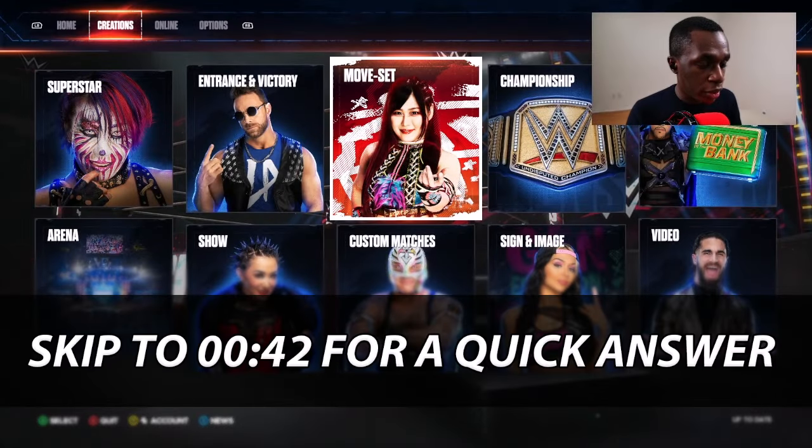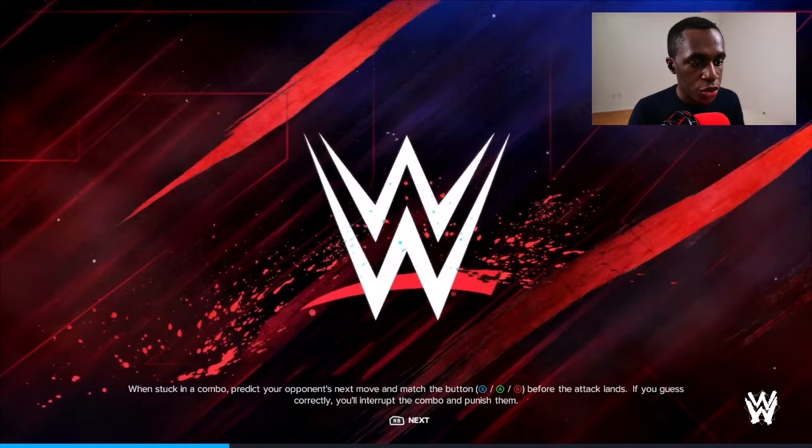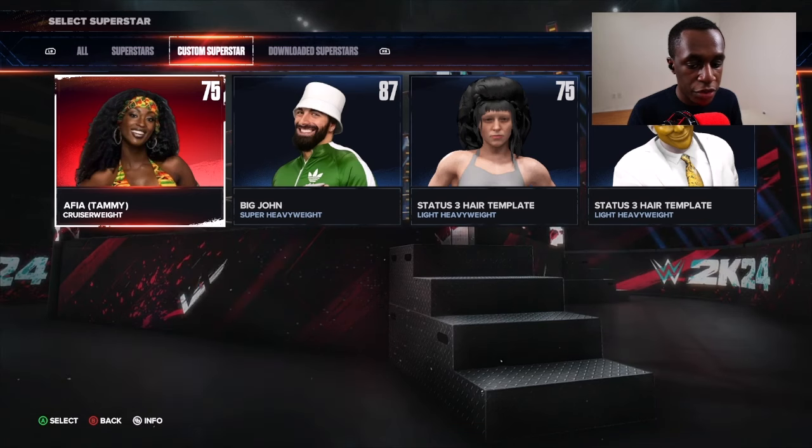This is a quick tutorial on how to assign a super finisher in WWE 2K24. The first thing you're going to do is go into moveset. Once you're in moveset, find the character you want to assign a super finisher for. I'm going to assign a super finisher for this character, Tammy.